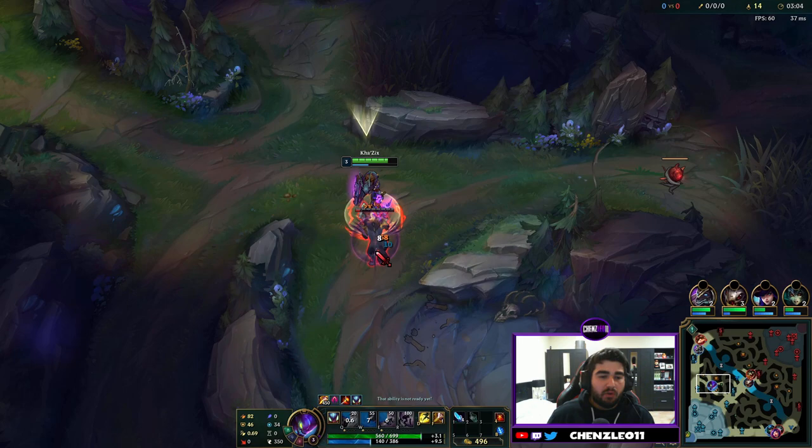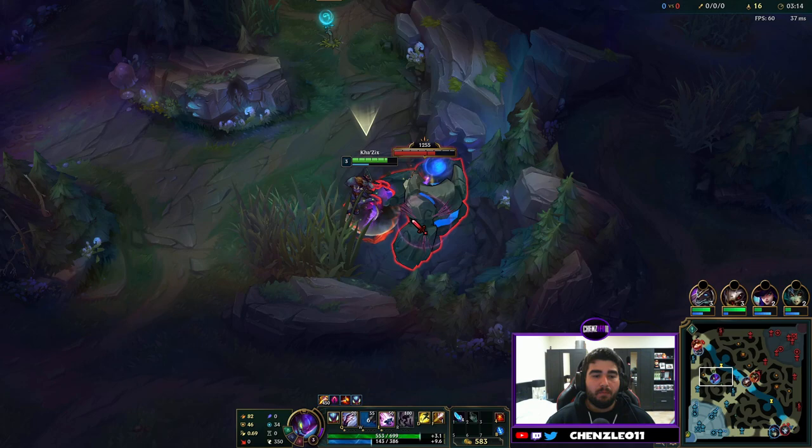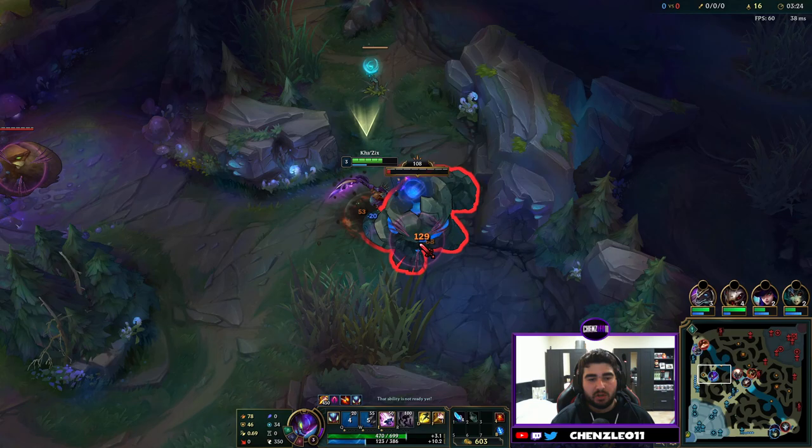Same clear when you start on the other side. You can smite the Gromp — I like to keep my smite for the Scuttle Crab, but you can smite it to make your clear a little bit healthier. Once you do your first clear you can go back to Krugs and go straight through again without your buffs, then try and gank whenever you can after you clear everything.